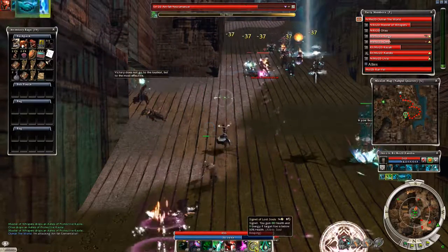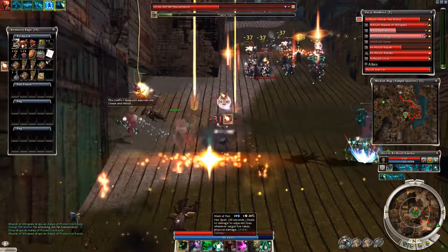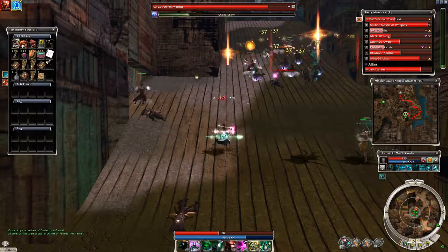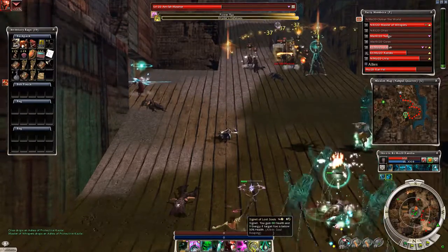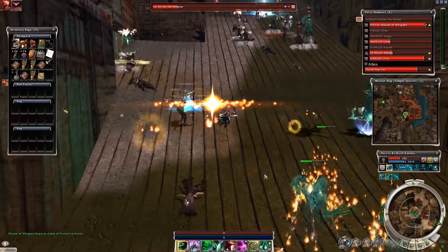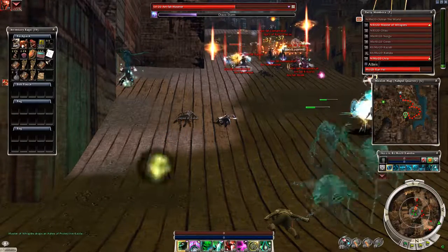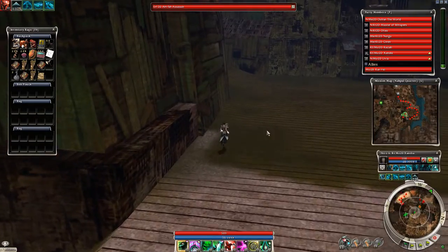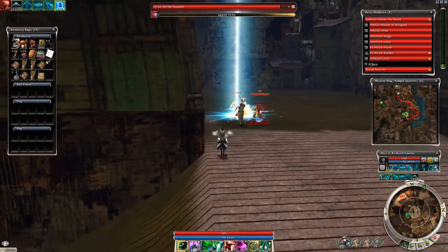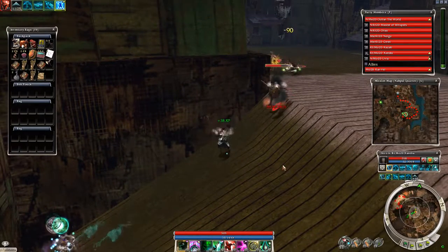Two groups are still a bit rough and I wasn't calling that well here. My party relies on Flesh of My Flesh as a resurrection skill — I like it because it's very quick to cast, especially on Mesmers, though it does cost you half your health and resurrects with very low energy. I've cut out the death here. This time I pulled the top group first by going into range of the melee characters, and the casters followed without pulling any other groups, so that worked out nicely.